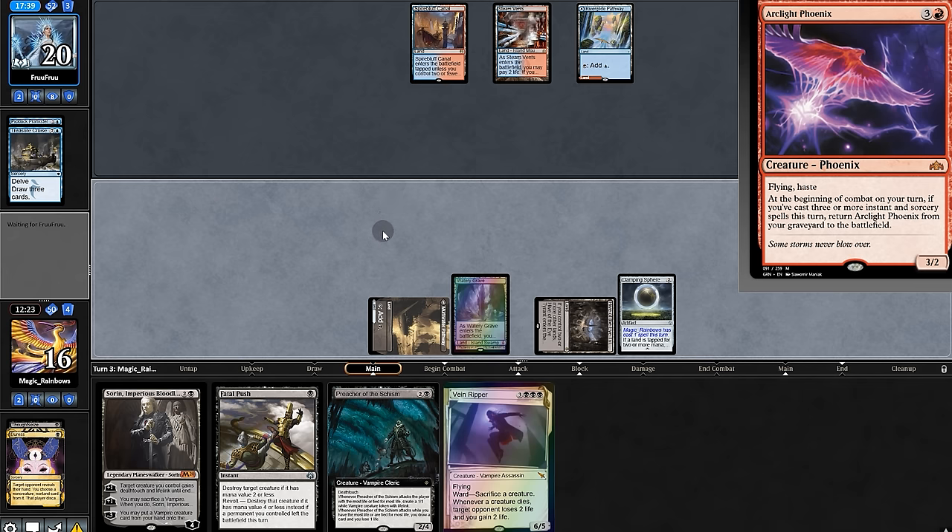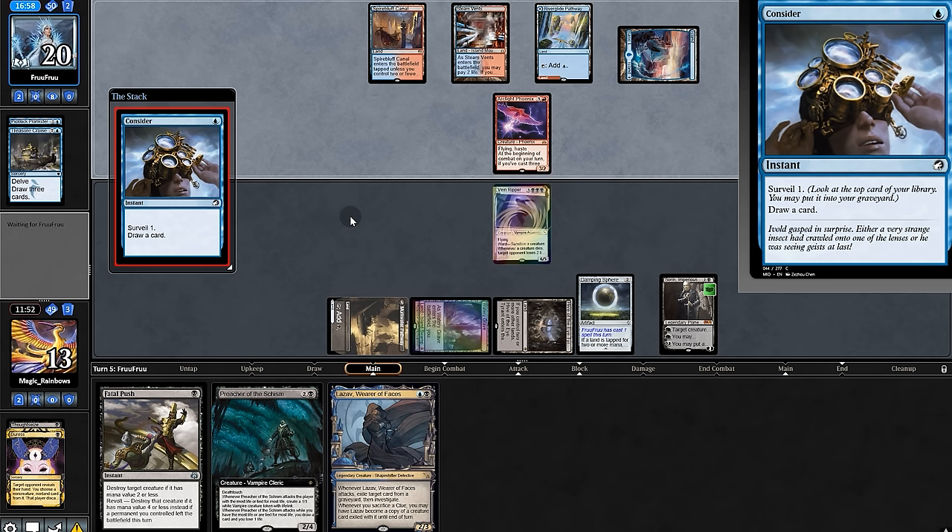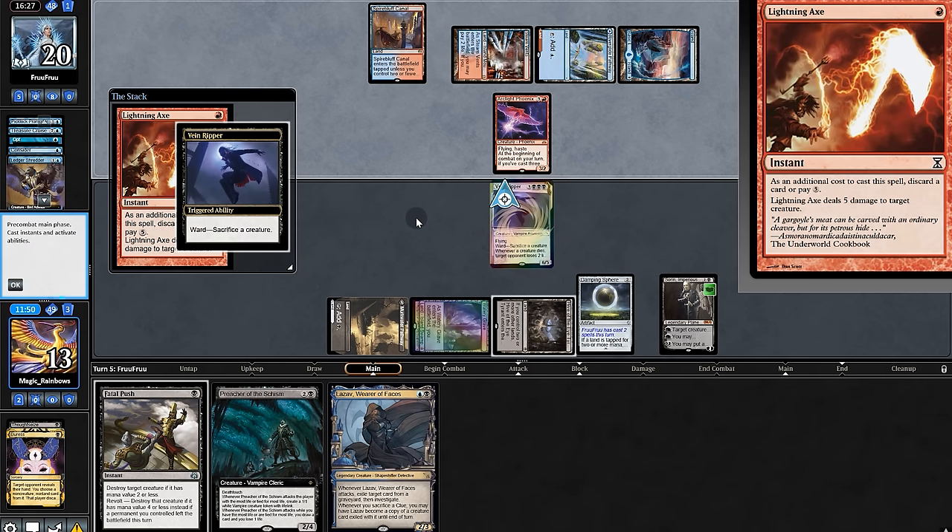We'll be able to hardcast it on their turn — like that. But now it's more on time, playing Vein Ripper. On draws — Lightning Axe. So we've traded creatures and drained them for four.